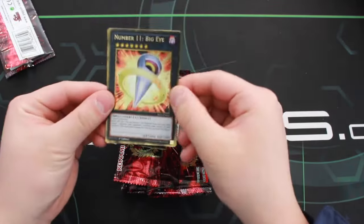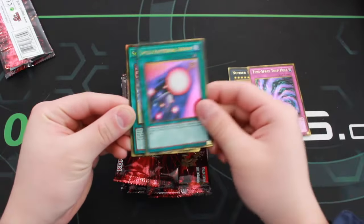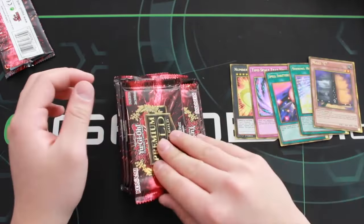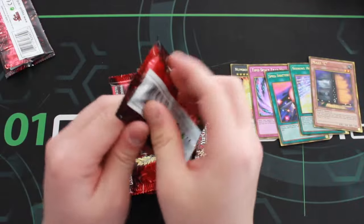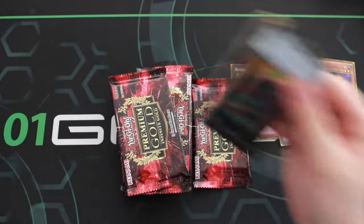Let's go with the first pack. We got of course Number 11 Big Eye, Time Space Trap, Bowl Shouting Arrow, Shining Hope Road, and a Maxi again. Wow, that's absolutely phenomenal. Really great to have some Maxis in this set. I'm glad that Maxi got a reprint again.